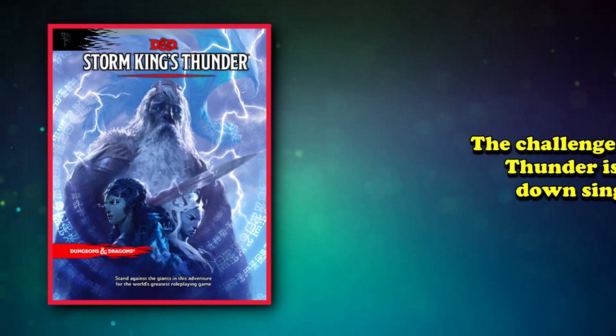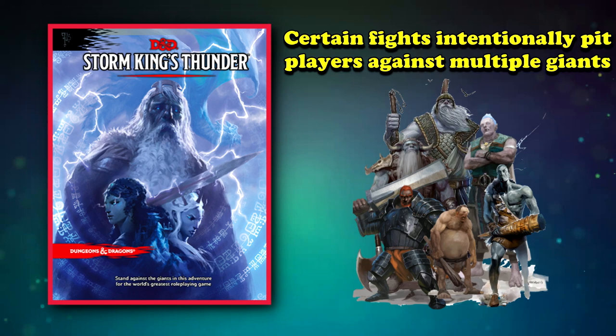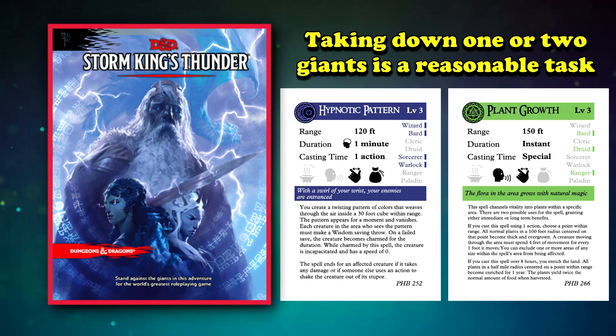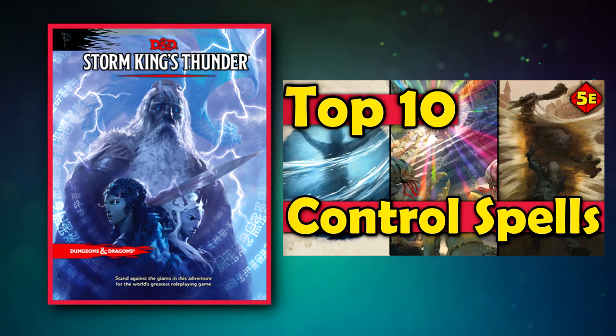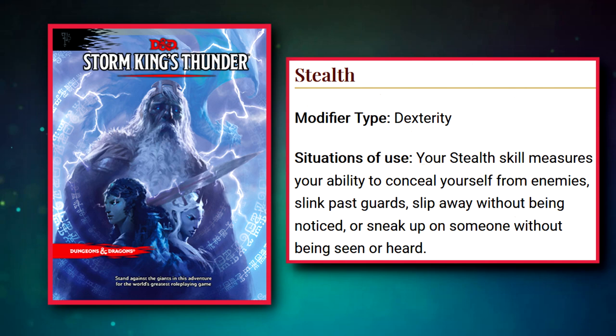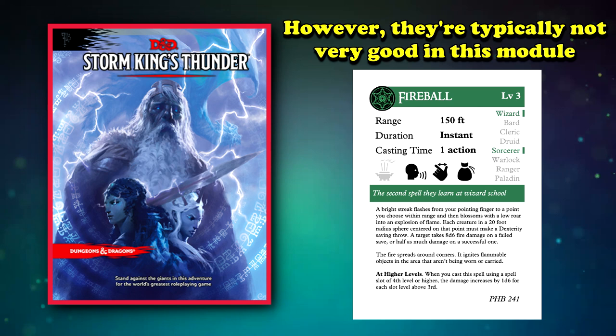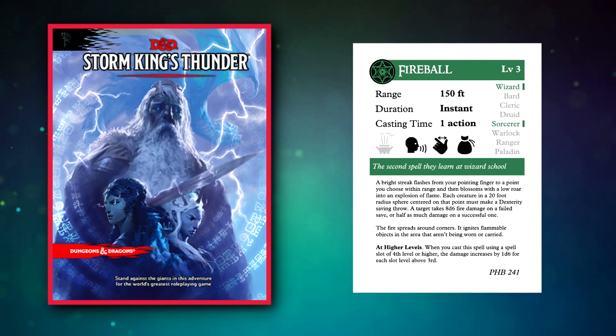The challenge with Storm King's Thunder is that in basically every significant area in the game, there are an extremely high number of giants. This creates intended fights that contain multiple giants, and giants get exponentially harder to deal with in numbers. Taking down one or two giants is reasonable, especially with well-chosen spells, but a lot of giants can put out a ton of damage in short order and have way too many hit points to chew through quickly. So the primary way to get through the module is a lot of stealth and trickery. Traditional spells like Fireball can be useful for some encounters, but powerful area-of-effect spells are generally at their worst in this module, since fights are often based around just 2 or 3 giants, significantly lessening the power of AoE damage.